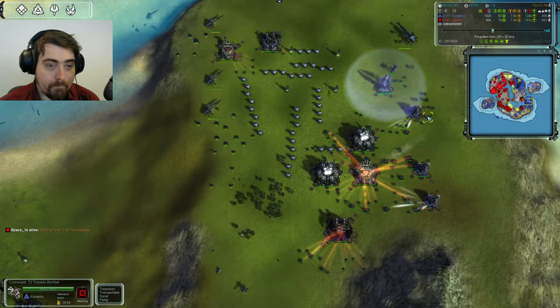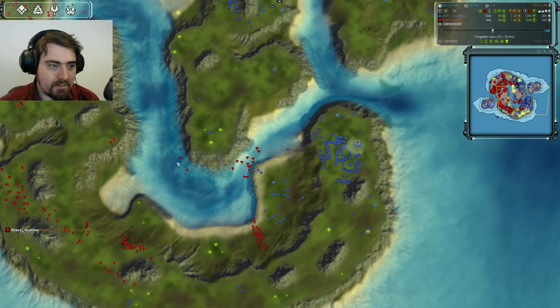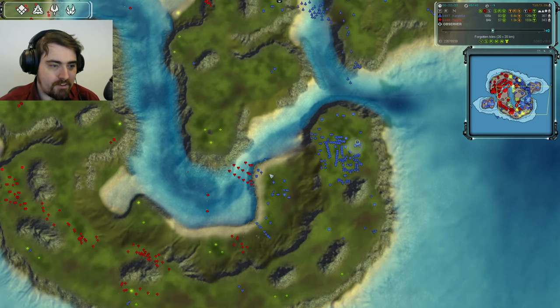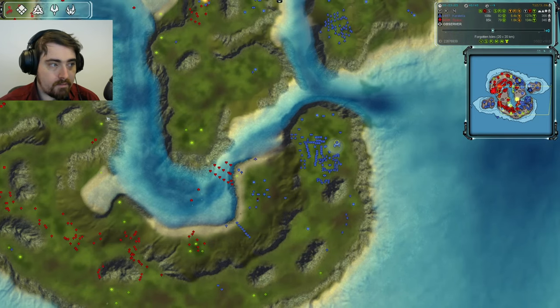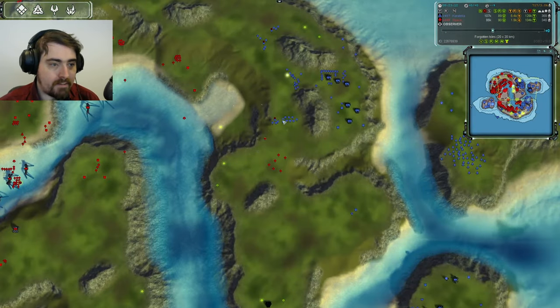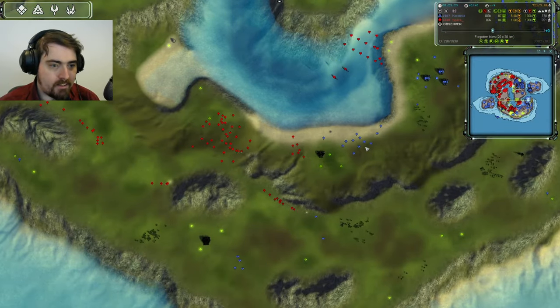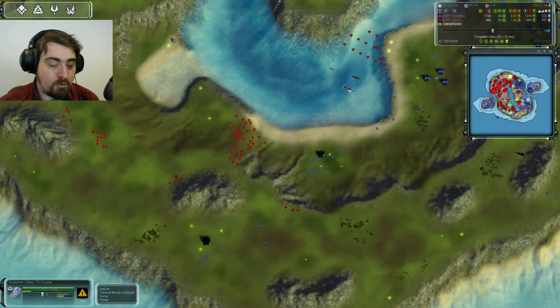Karateka is losing T2 mexes he thought were safe as cruisers sweep by. Torpedo bombers are being built to stop them — but he's trickling them in one at a time, which is a mistake. You need five or six to take out a cruiser in one pass and they'll just die as they trickle in. Karateka needs to mass them before sending them against the cruisers. Another Pillar push from Space is blocked by a decent number of Loyalists, but the cruisers continue to mass.